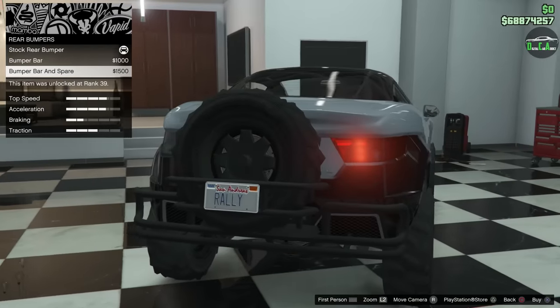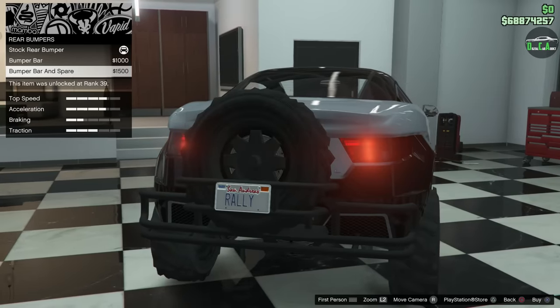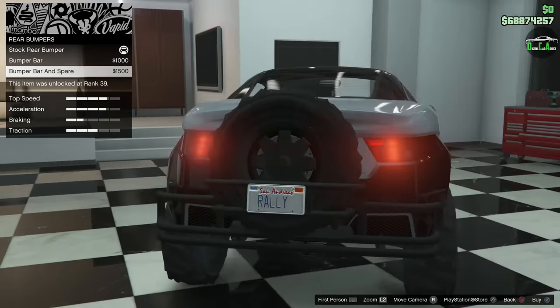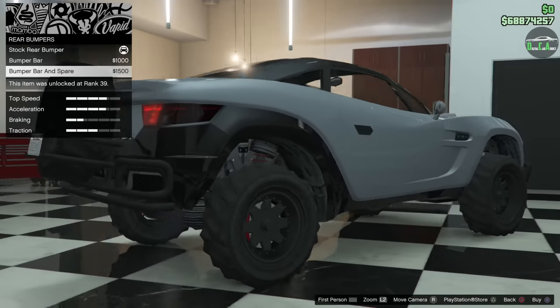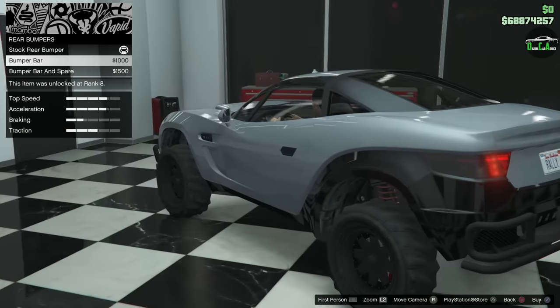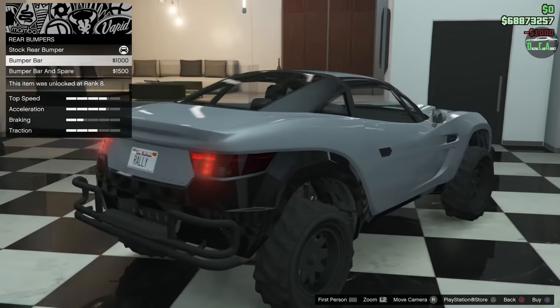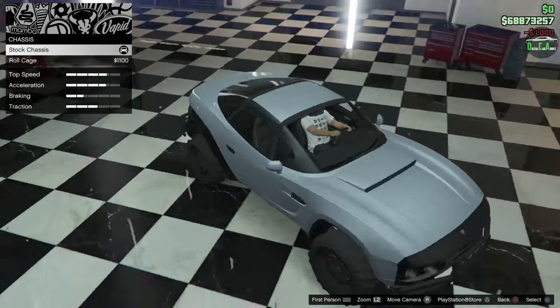Rear bumpers: you have the bumper bar and then the bumper bar with spare tire. The spare tire option can look a bit strange if you change the wheels and they don't match your spare. Also, the stock wheels have little bolts but the spare tire doesn't, which is kind of funny. I think we'll do just the bumper bar — doesn't look too bad and kind of matches our front.